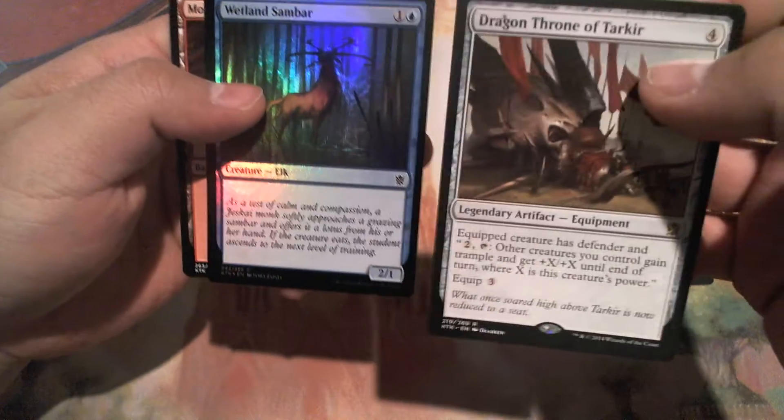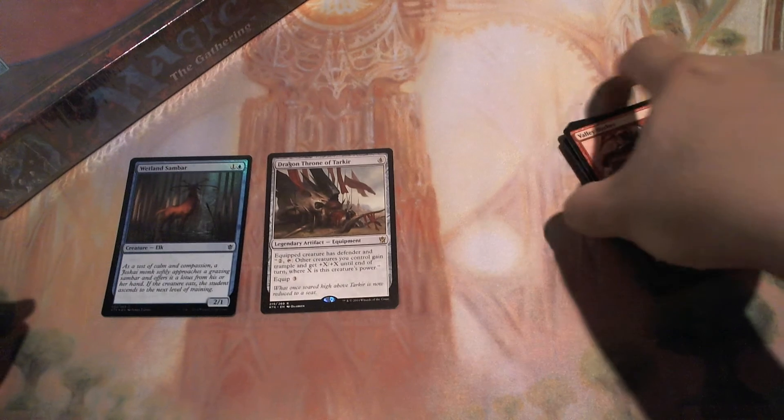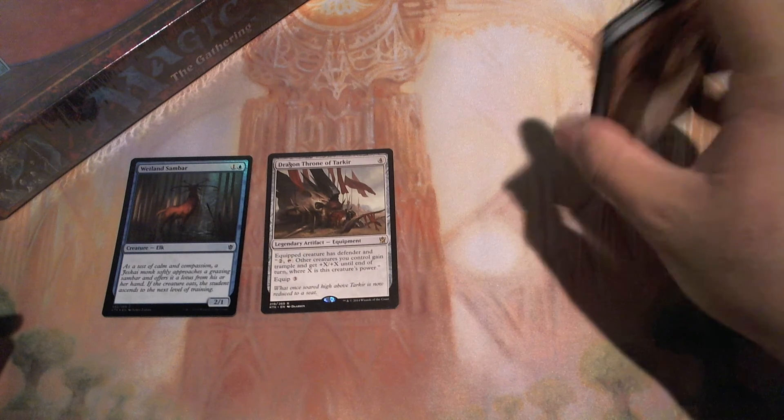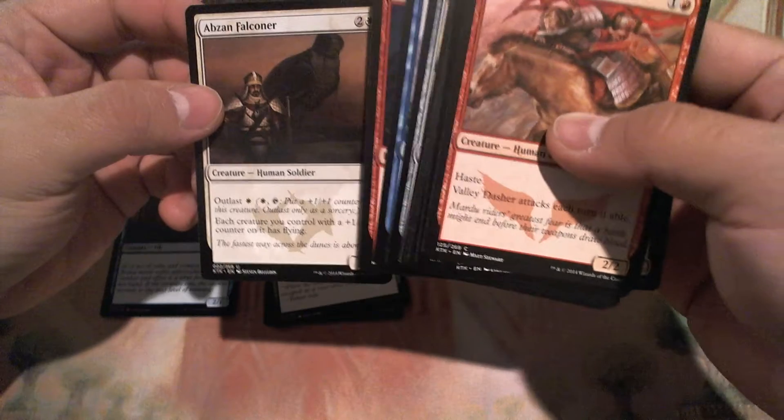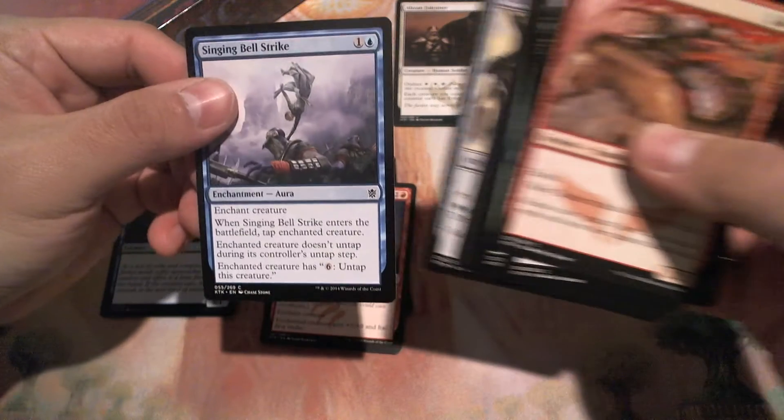A Wetlands Sandbar — nice, always wanted one of those. Dragon Throne — probably not my first pick, not really good for limited. Windstorm — sideboard. Abzan Falconer is actually a pretty good choice. Let's see what else we have. Dragon Grip. Singing Bell Strike.